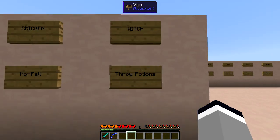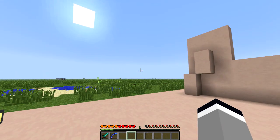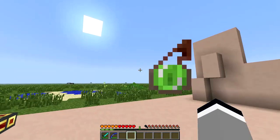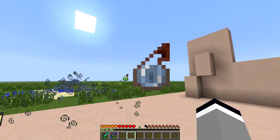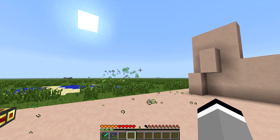The Throw Potions ability from a witch allows you to throw an infinite amount of potions just like a witch can, by pressing the P key. This key can also be configured in the Minecraft options.